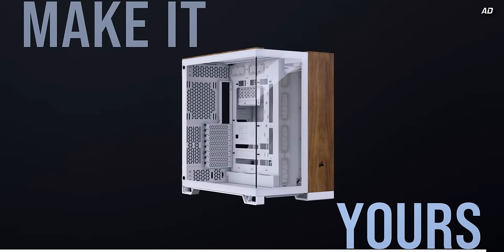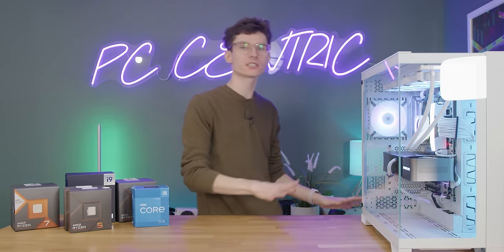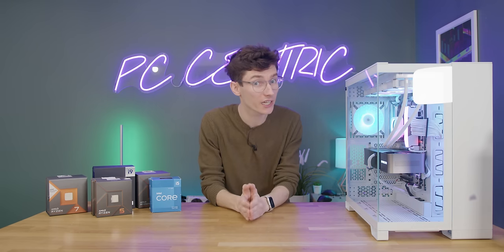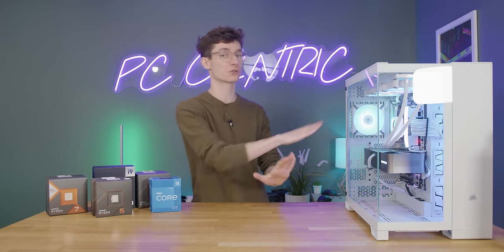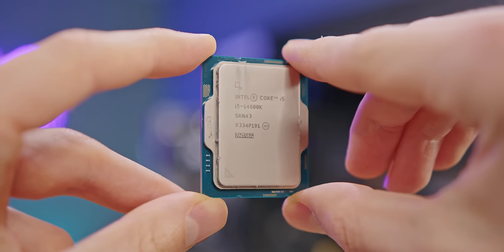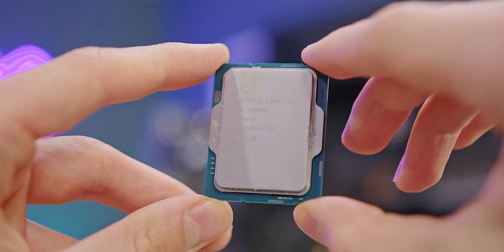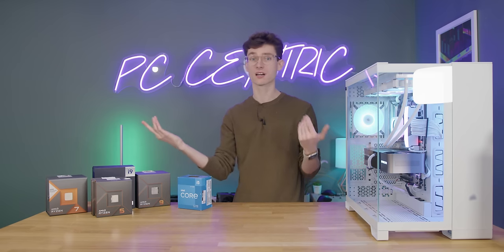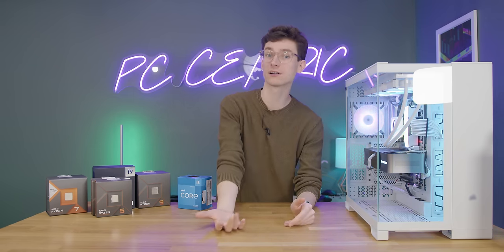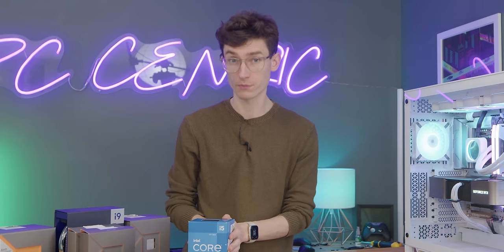Learn more today with the link down below. The way this is going to work should be pretty straightforward. We have our system here, and all the variables are going to be kept under check. We have our chip running at 5 gigahertz, which is slightly lower than it could boost to, but this is across all cores to keep it nice and consistent. It's worth remembering that if you go for a high-end Intel chip, you have efficiency cores and performance cores, but it's the performance cores that are going to be used for gaming.